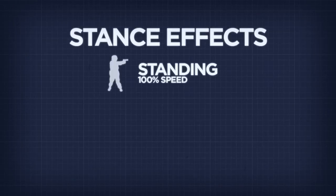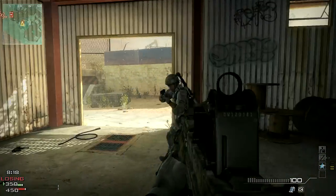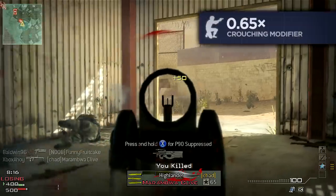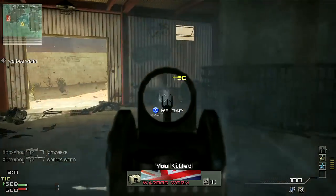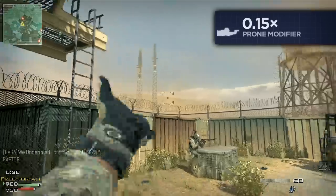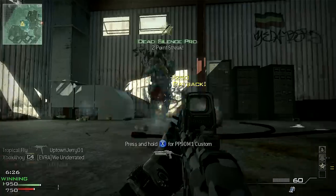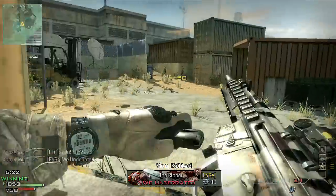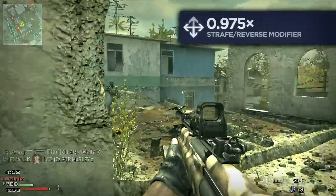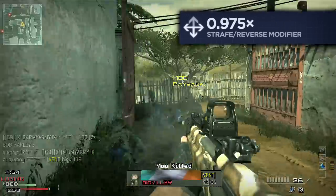Your stance also affects your movement speed. Standing up is the fastest means of getting about, with no penalty to your movement. Crouching will slow you down to 65% of your base movement speed, and going prone will reduce your speed further, to a mere 15% of your base speed — a snail's pace. Moving laterally will also slow you down, at least slightly. While moving forwards you'll travel at full speed, but when strafing or reversing you'll move at 97.5% of your maximum speed.